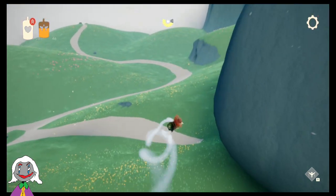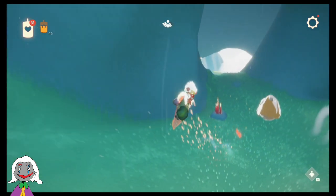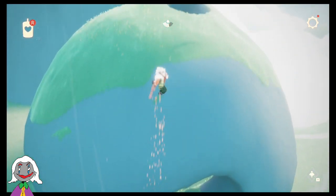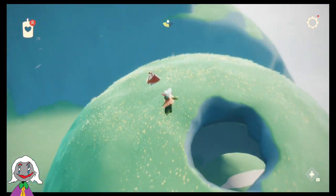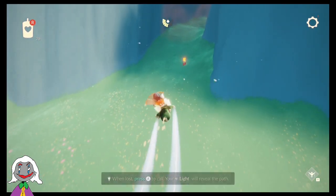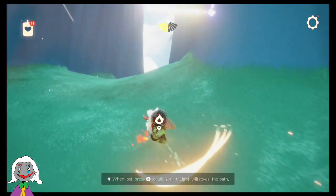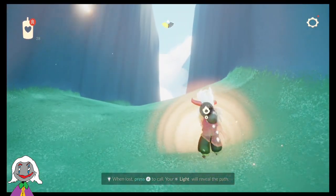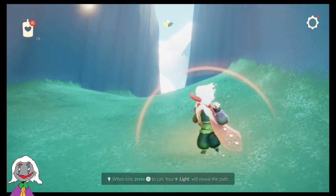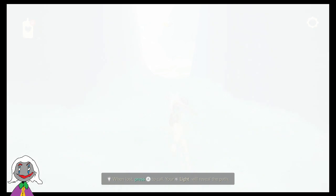Then you fly back to where the spirit is. Get this wax. I think I missed some event candles, but I'll go and get those later. Then you fly over to the left here. Go through here. And we go under to the next area.